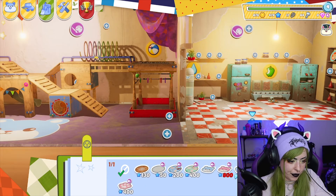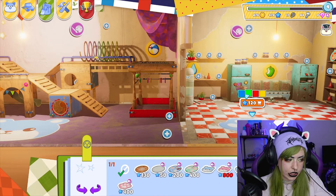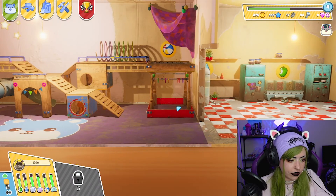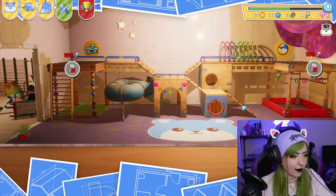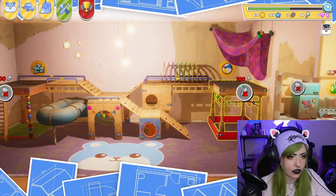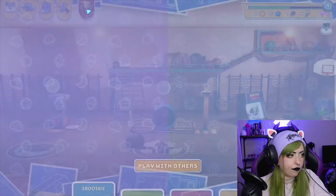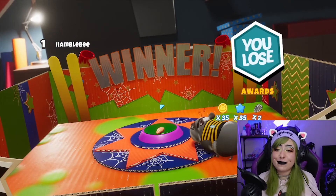I kind of want the cat paw rug — why is this one 120 and that one 400? It won't fit there; it has to be low. Okay, that's fine, we'll live with it. What else should we do? Let's upgrade — actually we don't have enough bolts. I'll do one more race and see if we can get some more bolts.